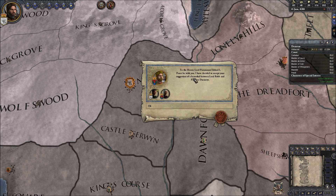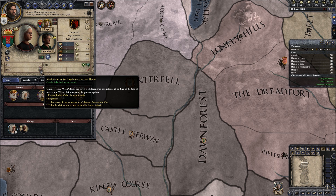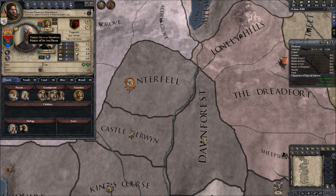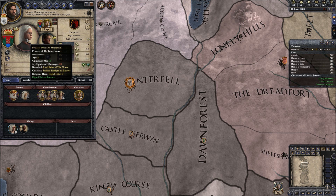Oh yes, this is cool - the betrothal between Lord Rob and Princess Daenerys actually happened! I'm going to keep track of her though. She has a weak claim, but it can actually be inherited, which means if Rob and her actually get some attractive genius sons they will have a proper claim on the Iron Throne.